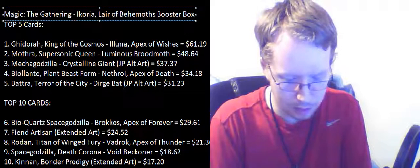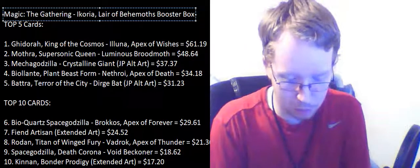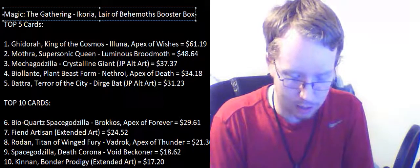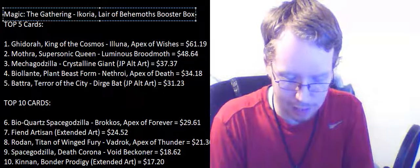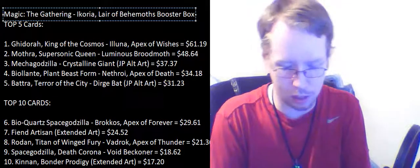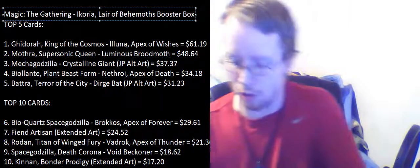Shark Typhoon costs one blue and five other. It's an enchantment. When you cast a non-creature spell, create an X/X blue shark creature token with flying, where X is that spell's converted mana cost. Cycling for one blue, one other, and X — discard, draw a card. When you cycle Shark Typhoon, create an X/X blue shark creature token with flying. Got another swamp and a shark token. Not bad so far.